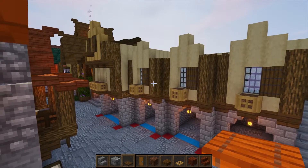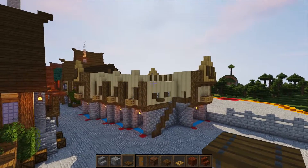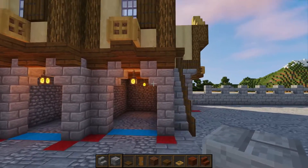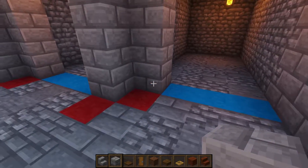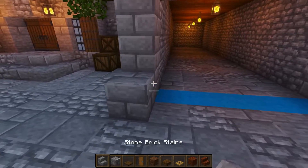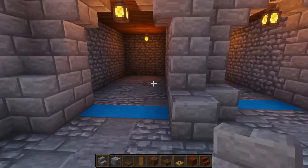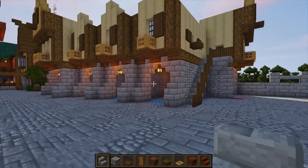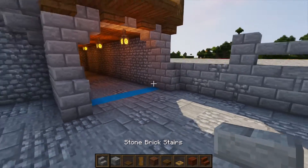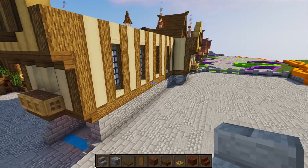In front of all the pillars by the doors, place solid blocks and then a stair on top for extra support, making them look stronger. Do that over here as well, and if your ground is the same height at the back, go ahead and do the same on your back wall.